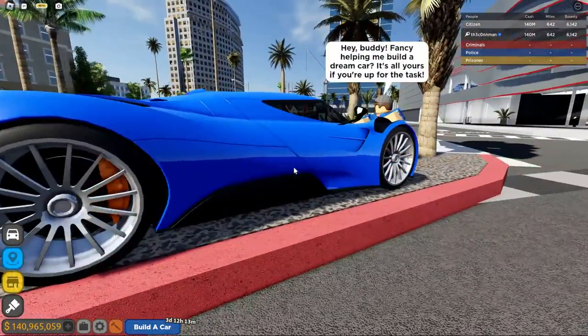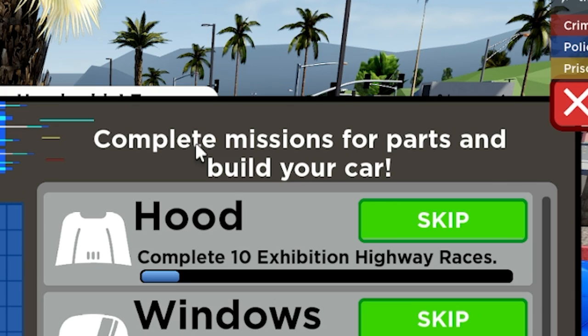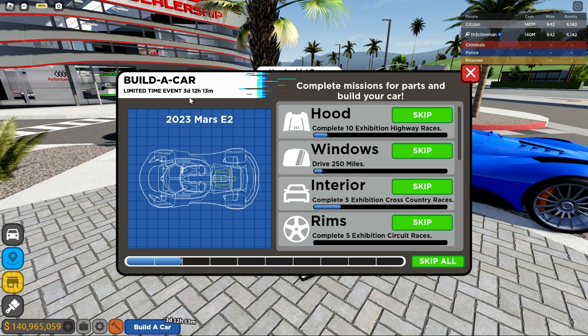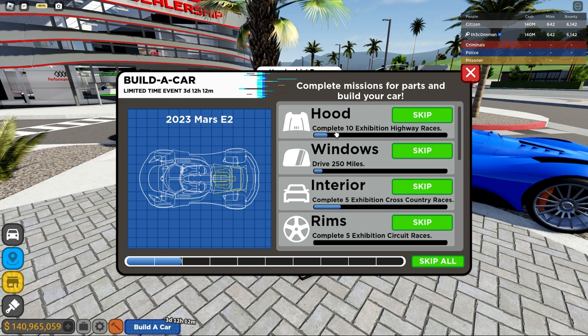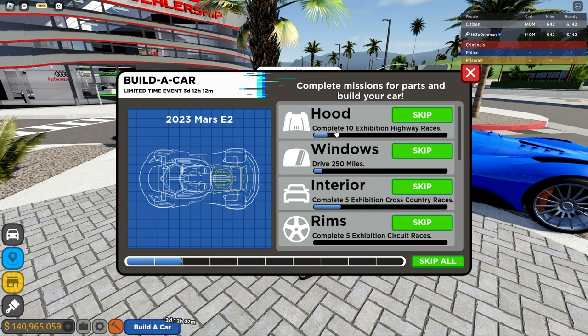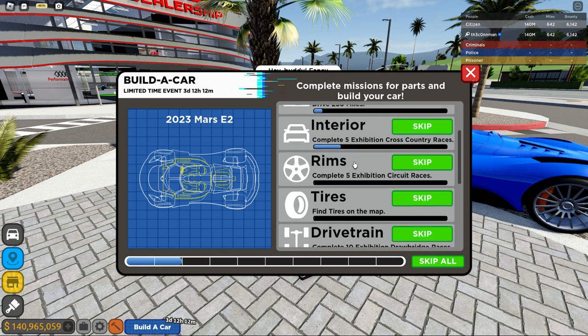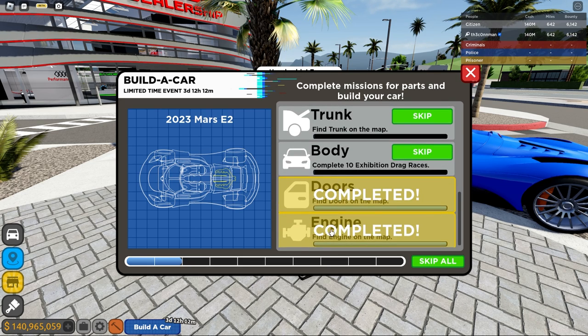Still, to be honest, I'm not feeling it. So you got the 'Build a Car' button down here, and it says you complete missions — four parts to build your car — and there's a limited-time event. At the time of recording, there's only three days left. You got the hood, windows, interior, rims, tires, etc. Some of them you have to do races, like complete 10 Exhibition hybrid races. Exhibition mode is where you race with a bunch of people but placement doesn't matter, which is good. Also drive 250 miles for one, and five cross country races for another. There's also parts you can just find around the map, like the trunk, tires, doors, and engine — those are the easiest.